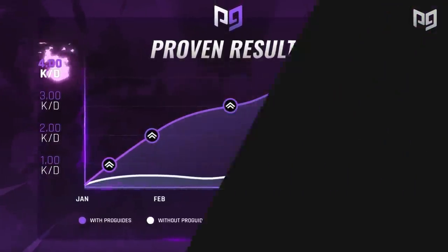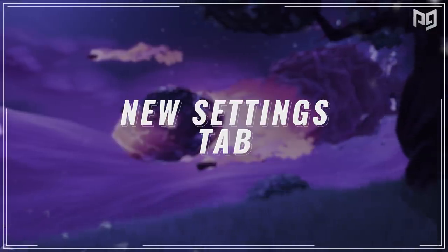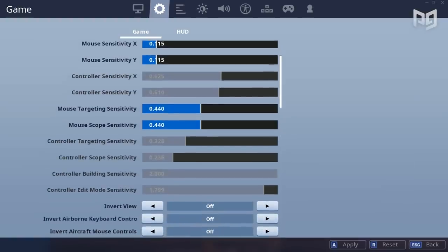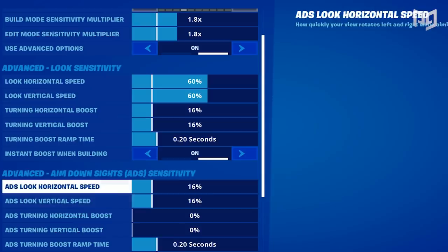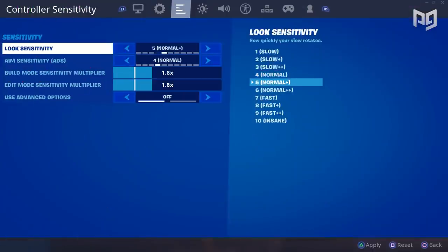Starting off, we can see that the standard settings tab is grayed out for a lot of the major settings. This is because there's a new settings tab directly next to it. The new sensitivity settings are so advanced that they decided to make a whole other settings page for it, instead of having it all cluttered on one screen.